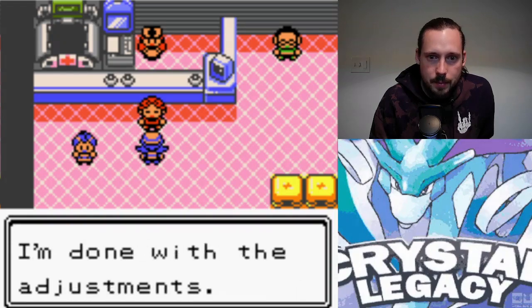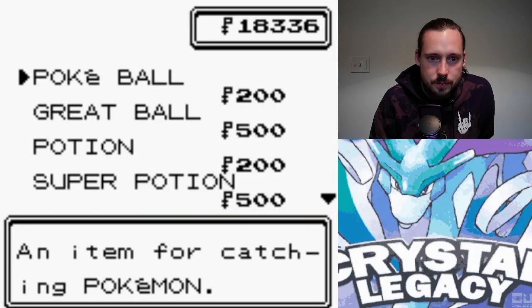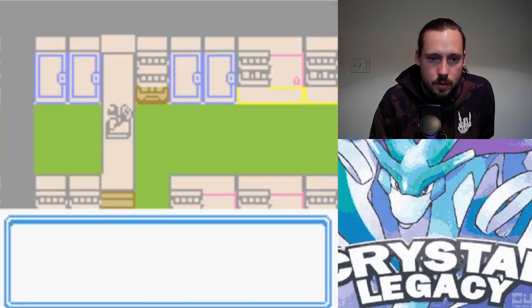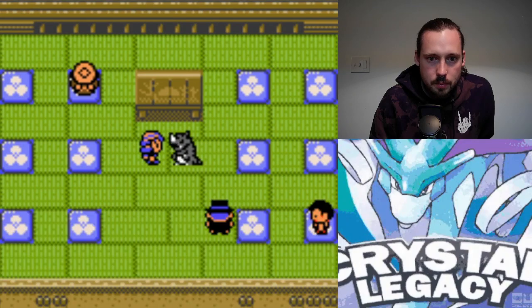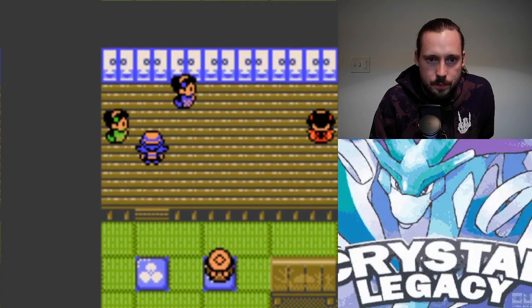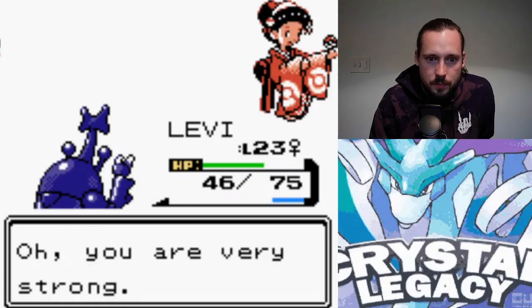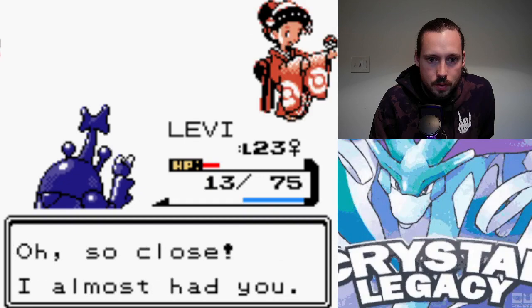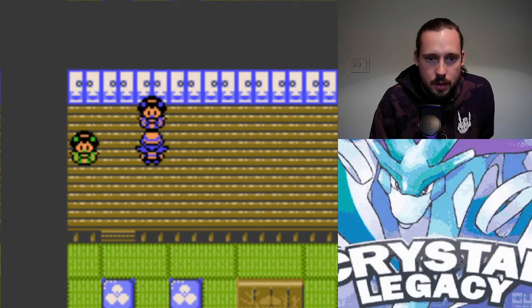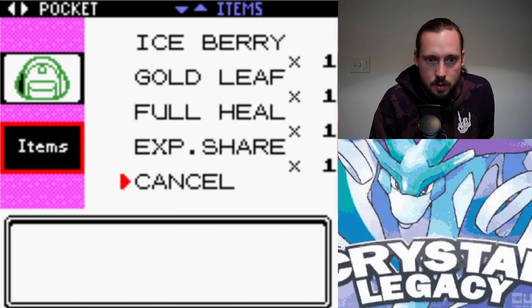There's Bill talking about the Time Capsule, which obviously we cannot use in this because it is a ROM hack. I know a lot of the stores have been changed — let's see if this guy sells anything different. It does not look like it. Let's do the Kimono Girls now. I never remember exactly who has what because their kimonos don't necessarily match the color of what they have — the green one has Flareon there. Pin Missile — that was a one-hit KO. Got Haunter now.